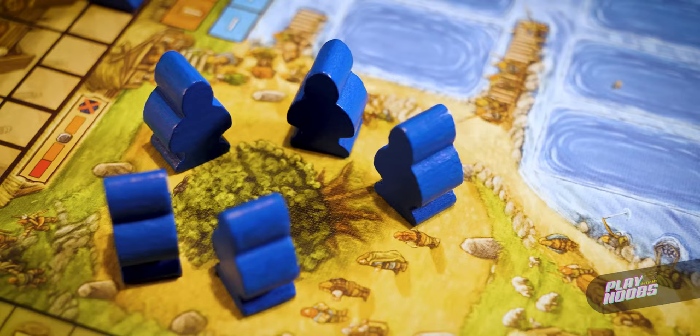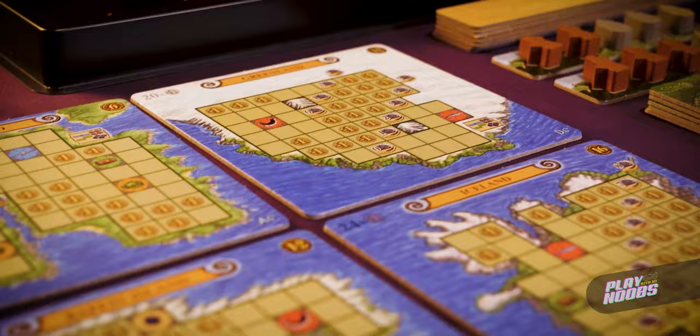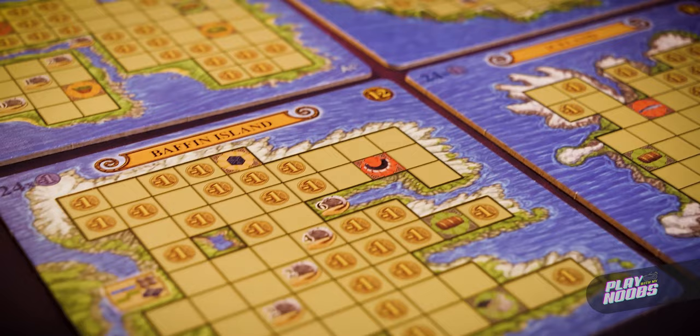You are a Viking trying to gather as many supplies to keep your clan or fellow pillagers fed and resourced. There are many, many potential actions you can take with your workers, ranging from feeding, farming, pillaging, sailing, crafting, and many more.